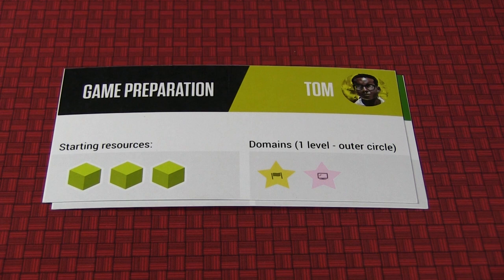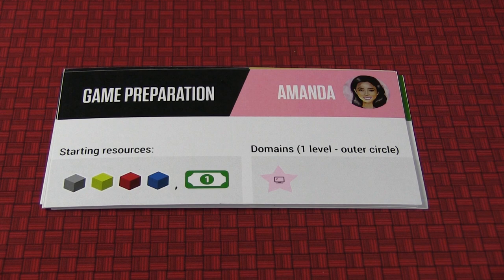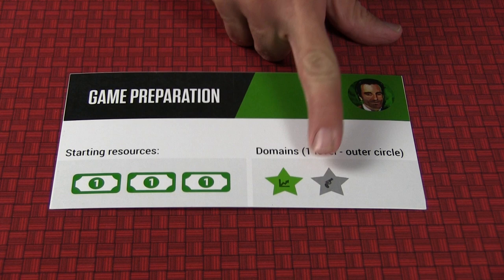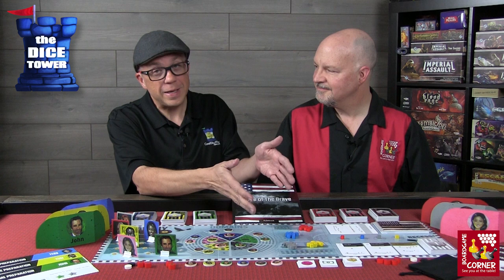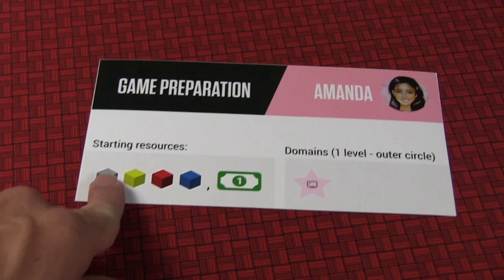At the start of the game, you select your character. All these characters are somehow aligned — either Republicans, the criminal element, a journalist, and so forth. Lots of different choices, which keeps the game replayable. You look at your big base card and see where you start in your domain. Based on what character you choose, you place tokens in the domains — closer to potentially the criminal element, media element, Republican, or others. Each card also tells you your starting resources, which are either money or potentially supporter cubes. The journalist, for example, gets a bunch of different types of supporters and money — basically one of each.